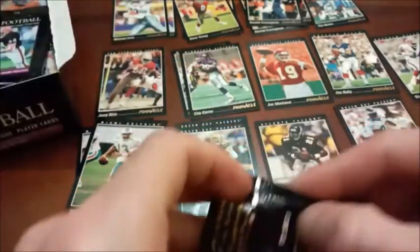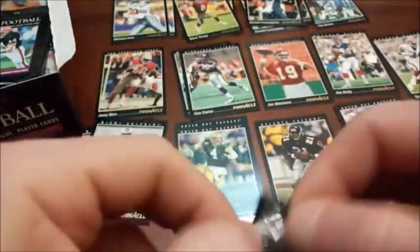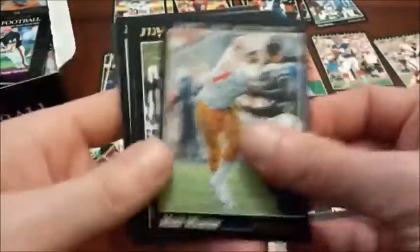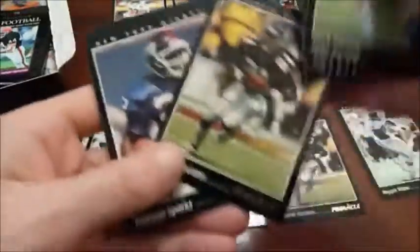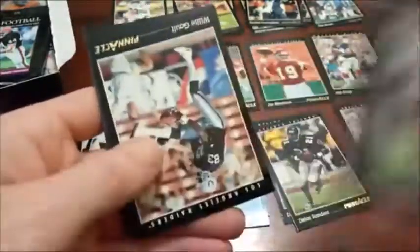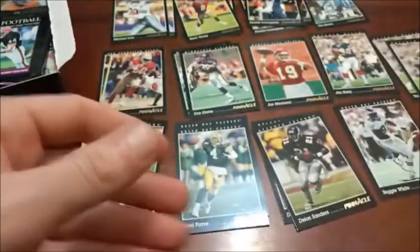As we keep chugging along, see a new player on an upcoming pack — Morten Andersen gets featured, one of the all-time scoring leaders in NFL history. Morten Andersen played for ages — of course kickers can do that. Dan McGwire, Harvey Williams. There's another Deion Sanders — doubles of those. Mike Croel again. Eugene Robinson, Jerry Ball, another Thurman Thomas. Starting to see the same stars over and over — only have one Rice and Montana so far, as well as one Jim Kelly.